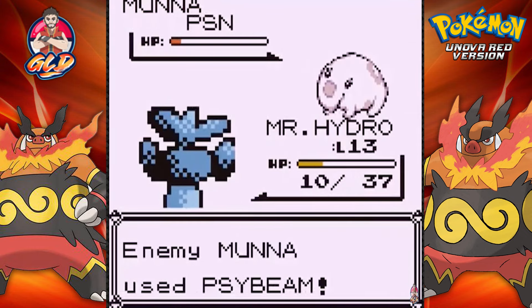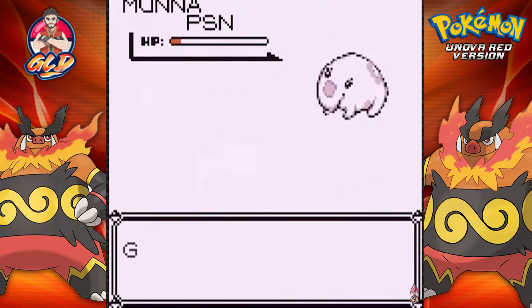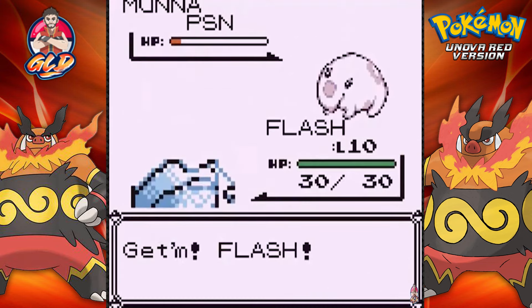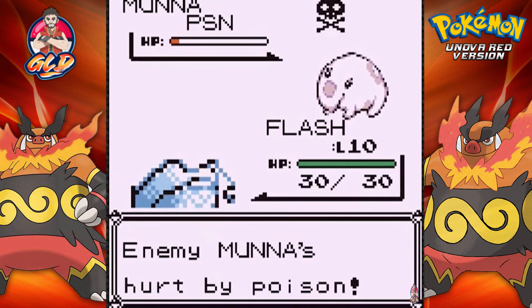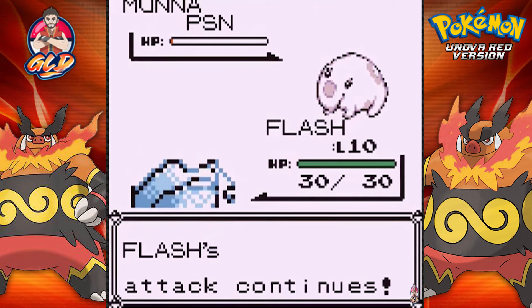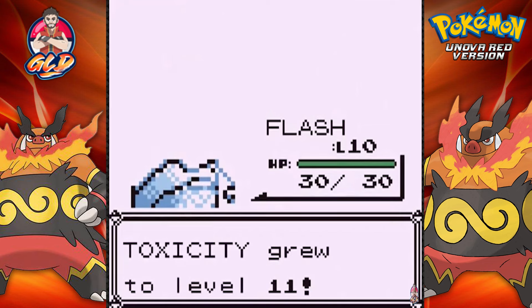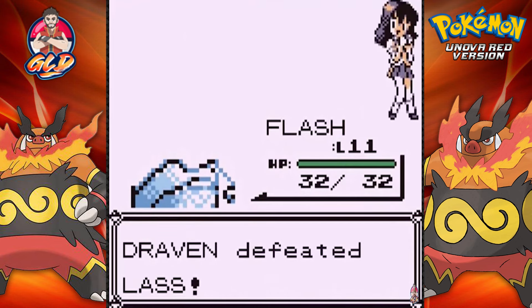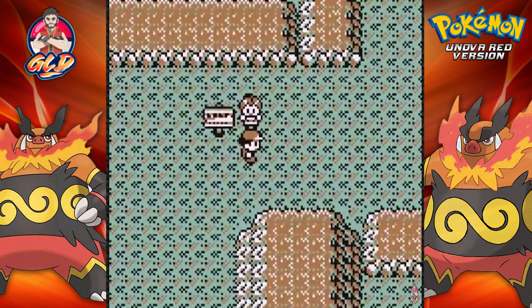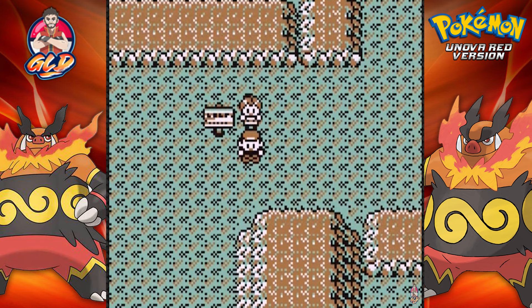This Munna is not giving us a chance right now. Even though it's poisoned, it's still wanting to beat us - it's tanky too. I did not expect Munna to come out with a Psybeam attack. So let's go with Flash. He's going to coattail on his teammates' victory. Let's go with a Bind attack - this Pokemon cannot move. We got it in a cycle and Munna has been defeated.